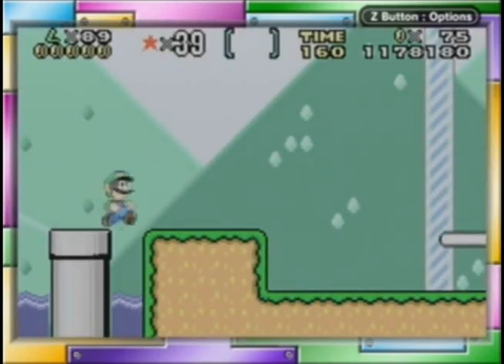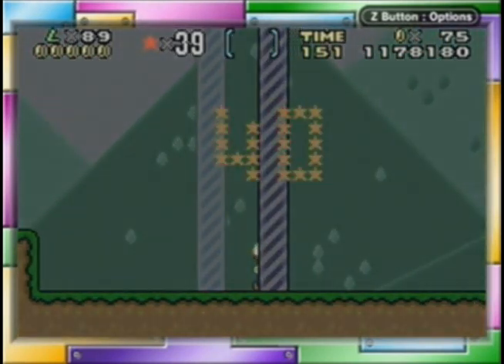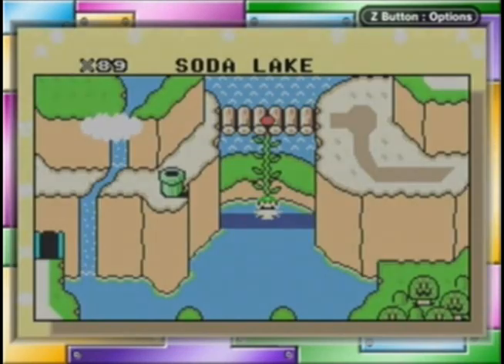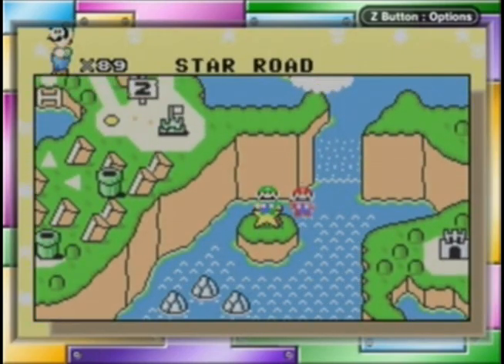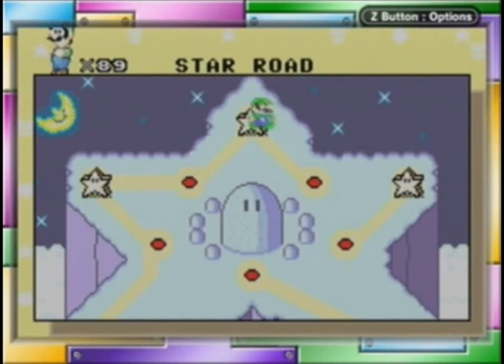We're done with the level — awesome. I got all the Dragon Coins. There's no secret exit in Soda Lake, so I don't have to worry about that. I think all I got to do is just walk. But anyway, this is what this leads to here — this island actually wouldn't be here, but it is because we've activated this star road. So that's why it's appeared. Let's go into Star World 3.